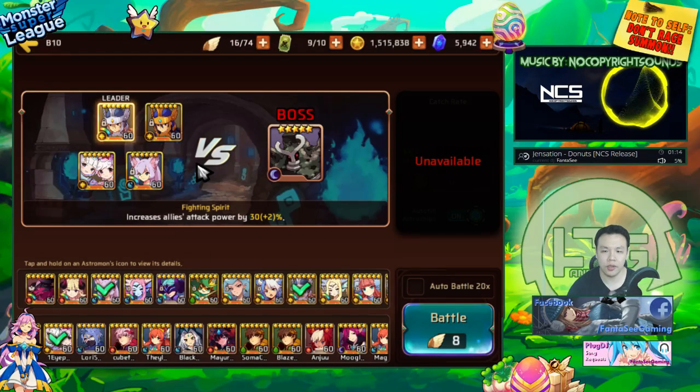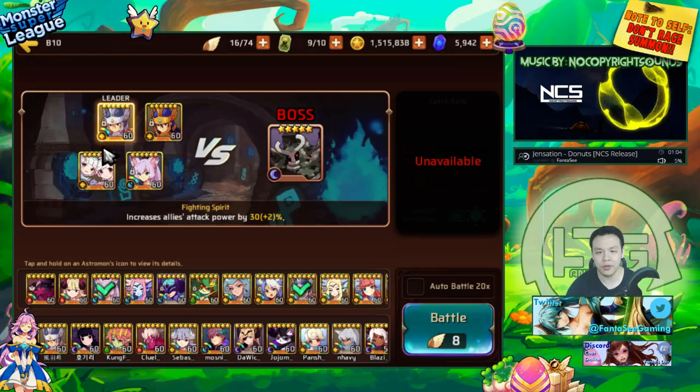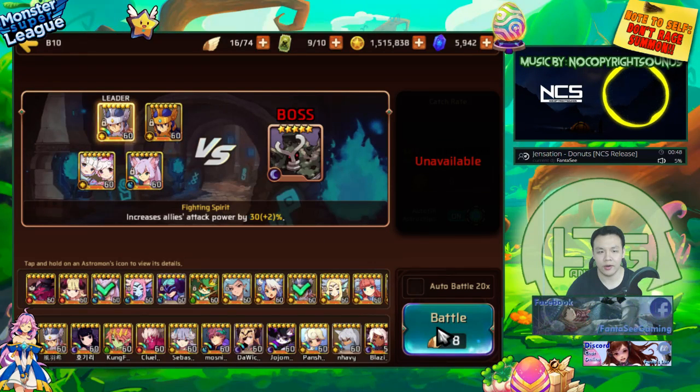I spent five minutes explaining what this team was about and the concept and strategy behind it. What I'm doing is using three light units to basically split-tank — the three of them split up the light monsters' damage. The sapper, since she is water-based, won't be attacked by any of the dark units, so I basically built her full attack. She's never gonna get hit.